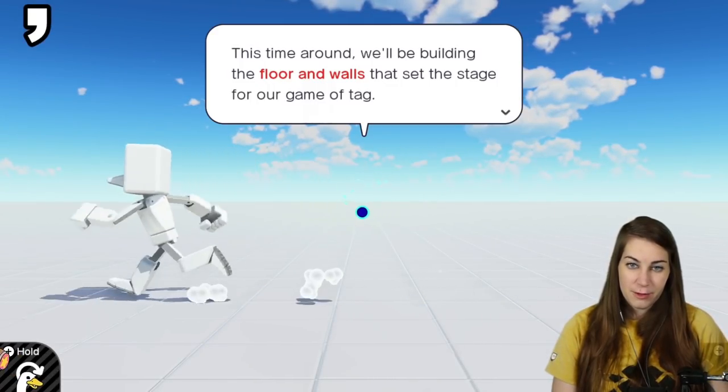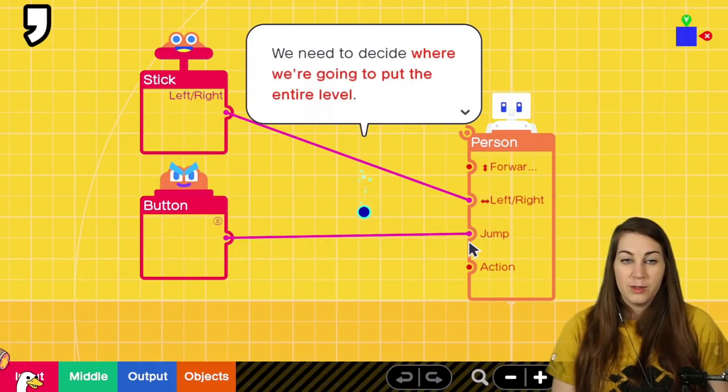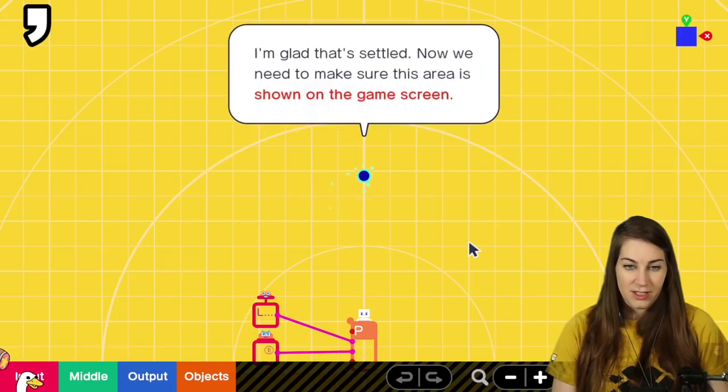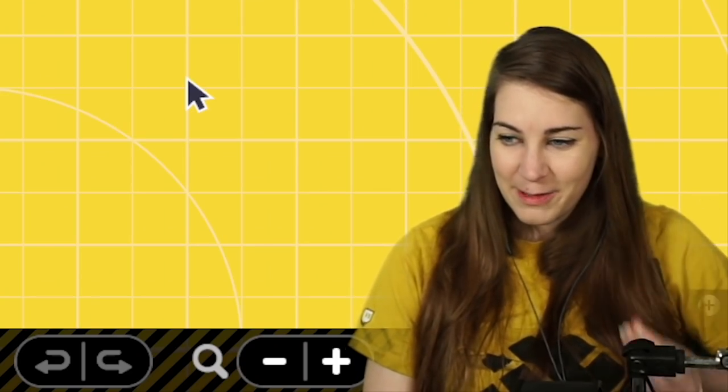This time around we'll be building the floor and walls that set the stage for a game of tag. We need to decide where we're going to put the entire level. How about this space up here? That should do — glad that's settled.